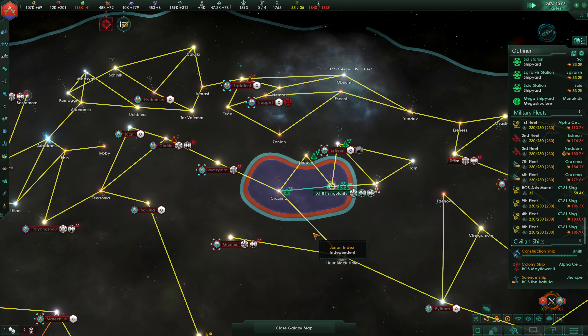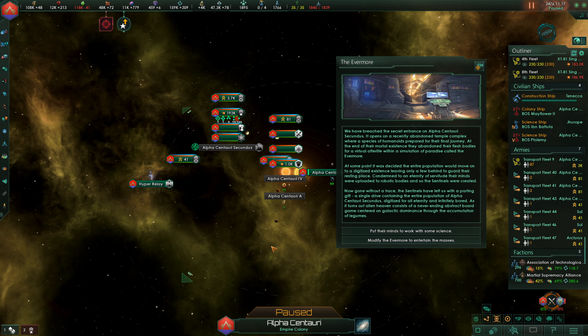Now we're going to send the second fleet up over this way. The third fleet is going to head down towards Groman. The seventh fleet is going to head over towards Morgard. The sixth fleet down to Pytham. Many of these fleets don't have anything to do yet - that's fine, we'll give them things to do later. The Awoken are down here, noted. So we've taken over the Singularity, now we're moving in. We're going to need our armies eventually. How are we doing on this research? 60 days. We're going to take over a lot of territory here, no doubt about it.